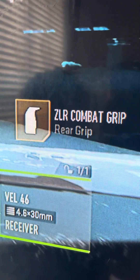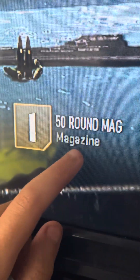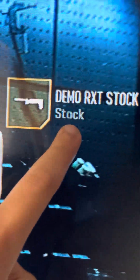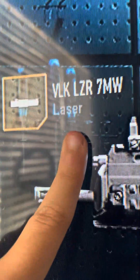Now on to the 50 round mag. Go ahead and put that on. Next is the Demo RXT stock — you can read it right down there. Now for the laser, the VLK LZR 7MW laser.